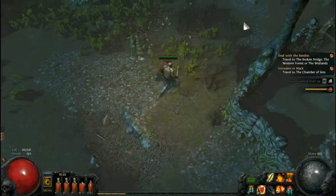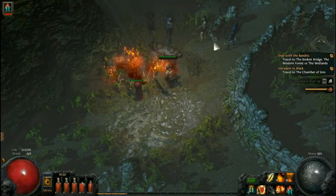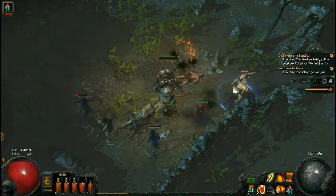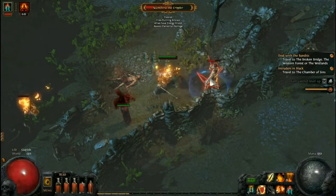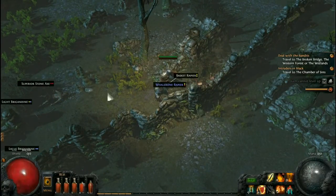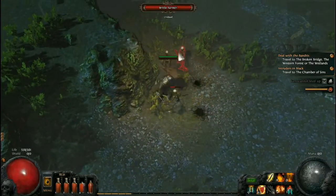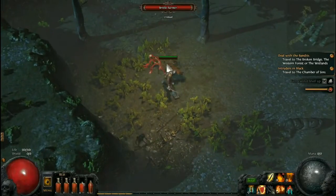These are elites and it looks like there's a named yellow. Deal with him, put the totem down again and just keep on them. He's tough but no match for us — we're Lurg. Nothing interesting dropping. I really want the waypoint — waypoint will make our life so much easier.